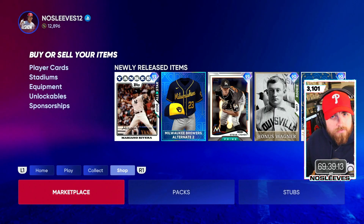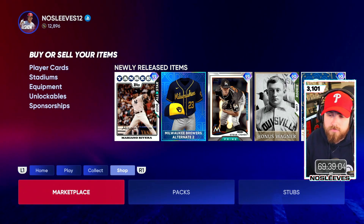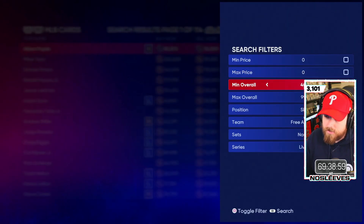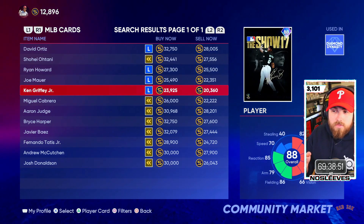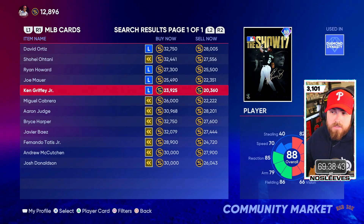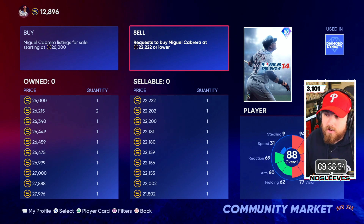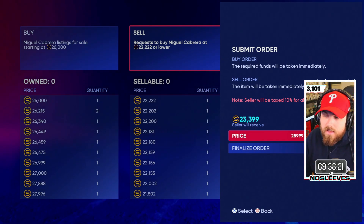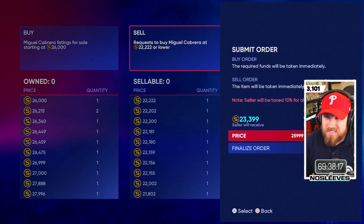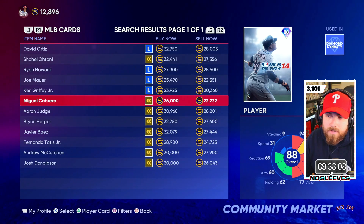In my prior video I talked about how to flip on the market. Now I want to give you some cards you can flip with decent returns without needing 200,000 stubs. Go to marketplace, then MLB, go to search, throw on a filter and choose cover athletes — these are the cards that came with anyone who pre-ordered. The margins aren't extremely crazy but they are better than almost every live series card in this price range, and at night the separation between sell now and buy now opens up quite a bit. Take Miguel Cabrera for example — on the sell order you're looking at around 23,399 stubs after taxes. That's over 1,000 stubs profit on each one of these cover athletes, and that's on the low end. Right now the cover athletes are some of the best ones to actually flip.